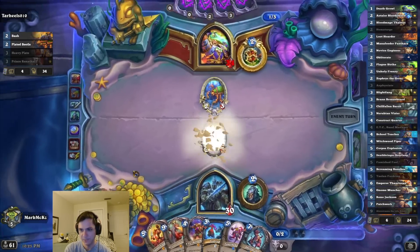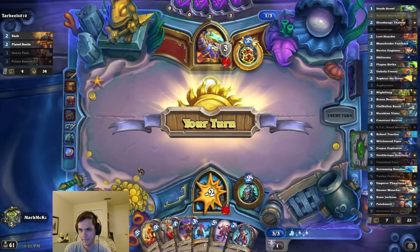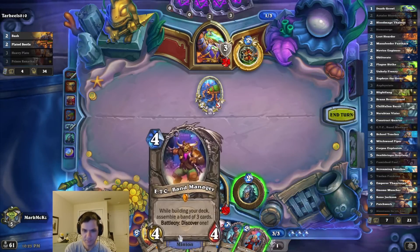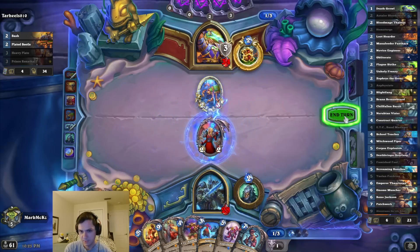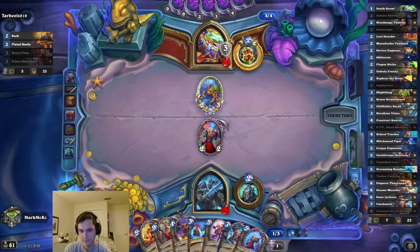Hopefully I draw something playable here. I could just play that. I don't really have a great turn 4 at the moment. I'm just going to put ETC on 4, that's fine. If I don't play it now, it's going to be a while, right? Because I'll play ETC on 4 and then probably Forge Ring on 5.